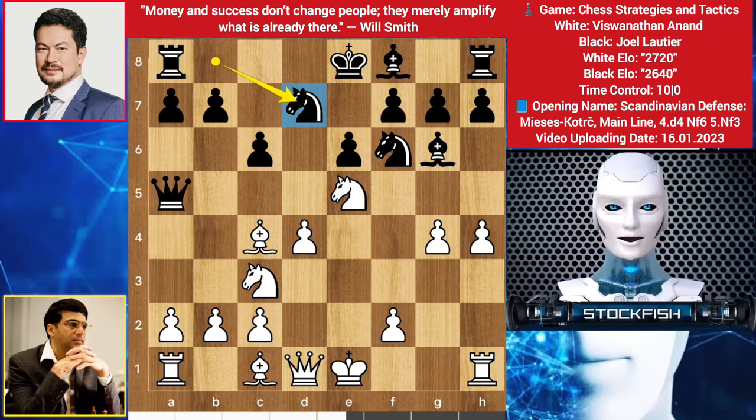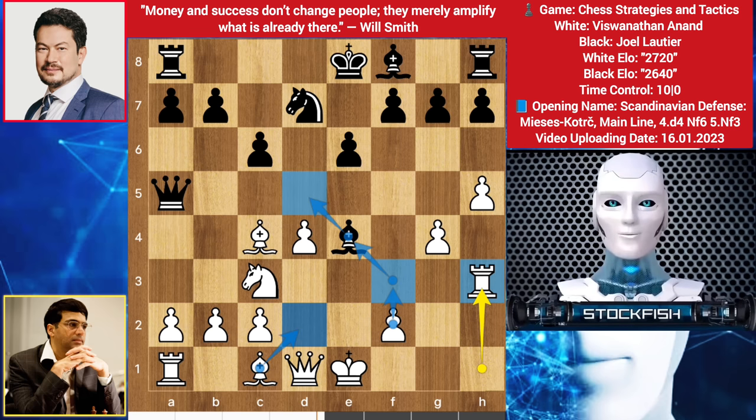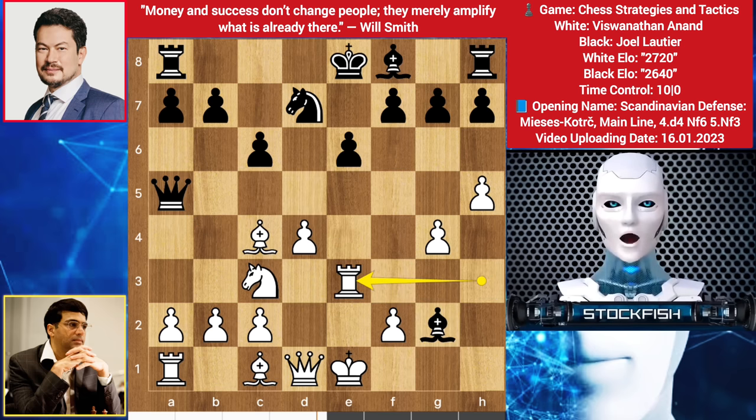We have knight to d7, knight takes, takes, h5, bishop comes to e4. You might castle, which is not bad, but Vishy moved his rook to h3 — he wants to play bishop d2, then f3, targeting this. If the bishop runs away, then knight takes bishop will be a discovered attack on the queen and you will lose the bishop. So in this position, we have rook to g2 targeting this.